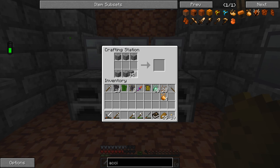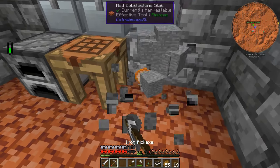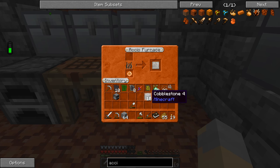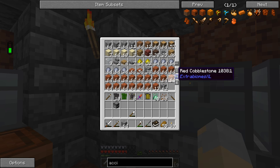Hey guys, WellsKnight here and welcome back to another episode of Hypovolemia. In today's episode I have a few things planned. First thing I want to do is make this Axio furnace, which I think will be very beneficial for us. Apparently it smelts things faster than a regular furnace, and we can put our lava crystal in there and smelt stuff, which is certainly a useful thing.